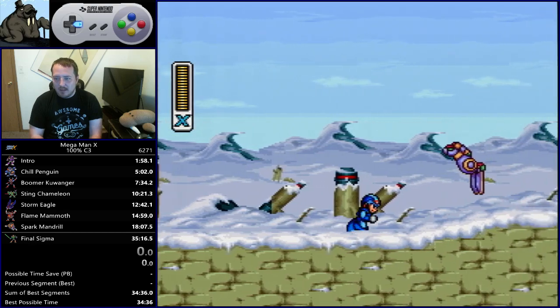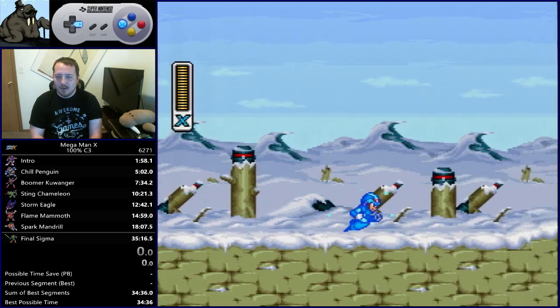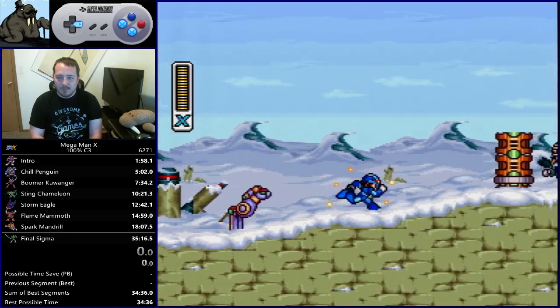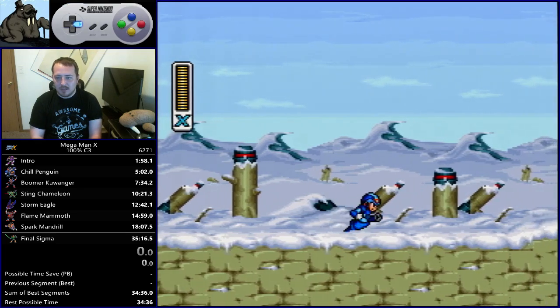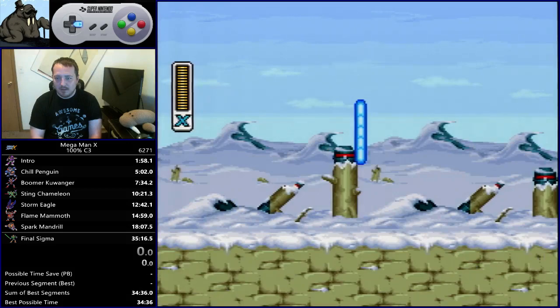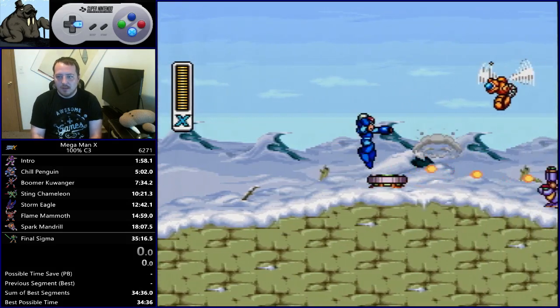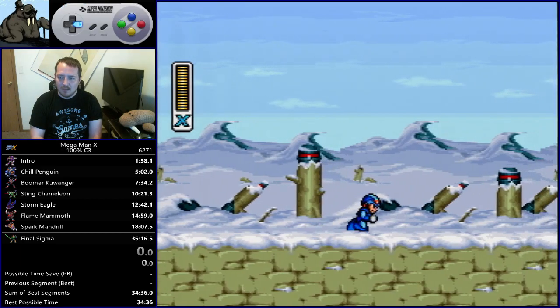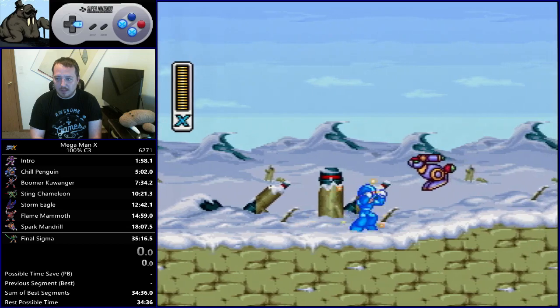You won't have to worry about that in any stages after this because we'll have the dash boots — it's just these first two stages where you don't have dash boots. Next, there's this bunny rabbit here. You want to be charging when you come here. You can either just jump over him and ignore him, or you can shoot him. I use this angular stump in the background as a cue to shoot two lemons and start my charge to take out the bunny. It's preference — you can just jump over him.